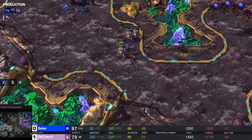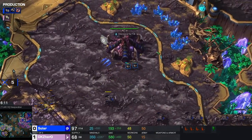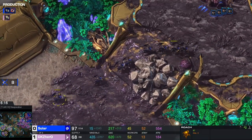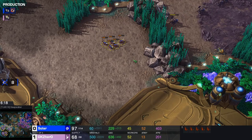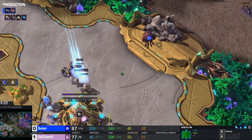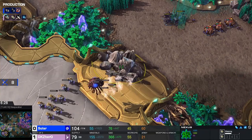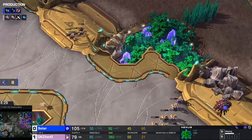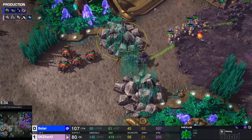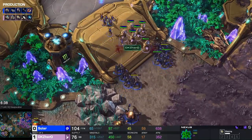The adepts could be in a little bit of a corner — they should get out. Nice stasis ward on a lot of those workers — that's five drones that go down. But all of the adepts have gone down as well, and now Solar is just going to go barreling straight across the map. Did Hero do enough? I don't think so. Here go the roaches across and zerglings as a follow-up.